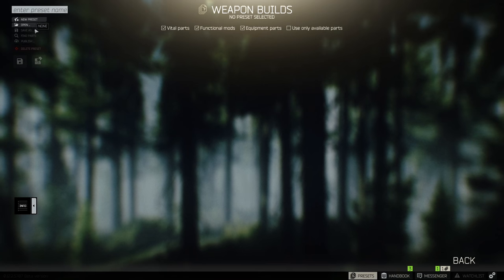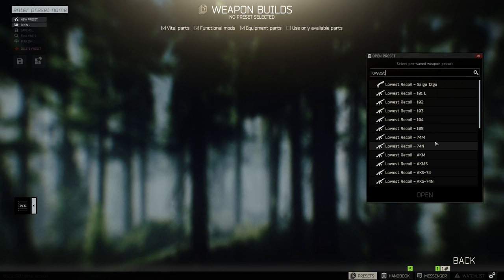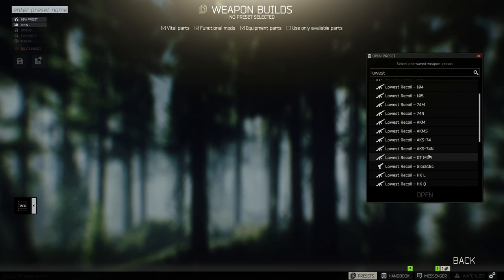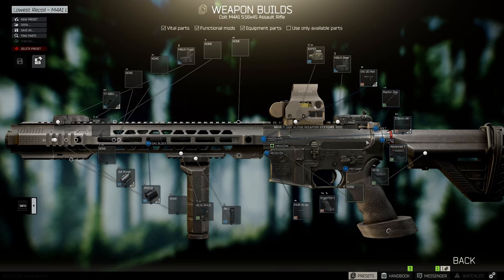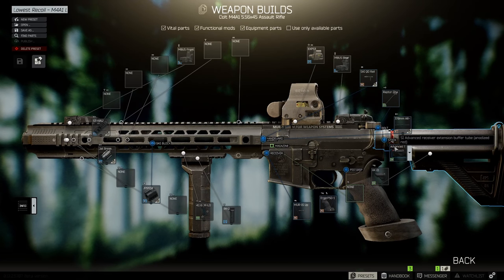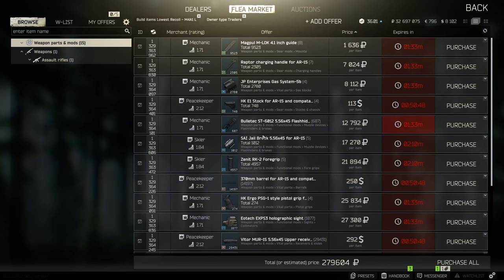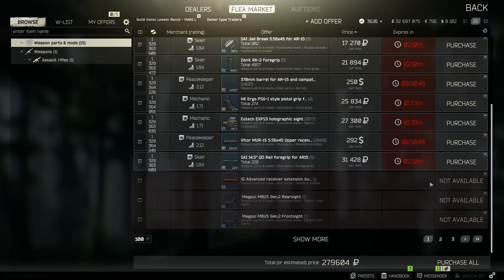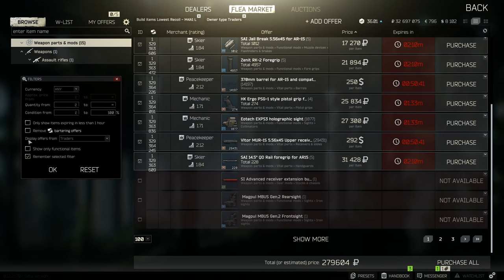Let's say you want to buy a preset — for example, a lowest-recoil build from one of my videos. Let's do the M1A. There's an SI Advanced Receiver Extension barrel in it. If you click 'Find Parts,' you'll see it says 'Not Available' down here. What you can do is go up to the cogwheel and where it says 'Display Offers From Traders,' choose 'Any,' then click okay.